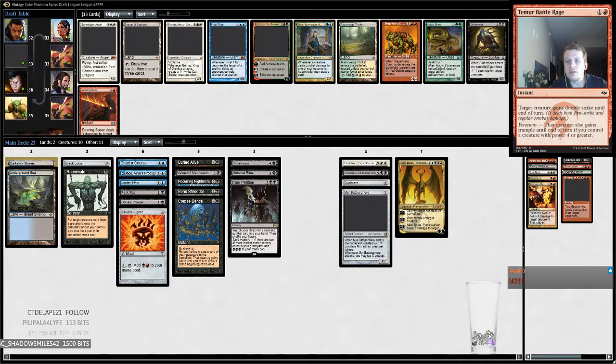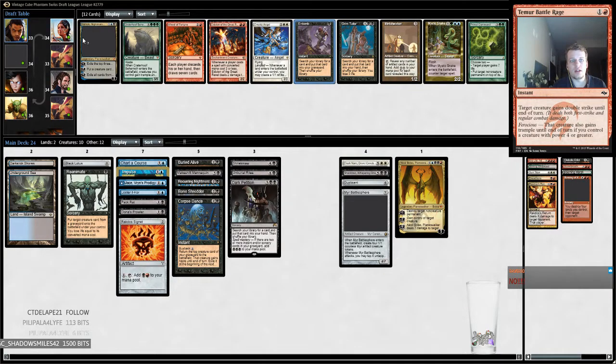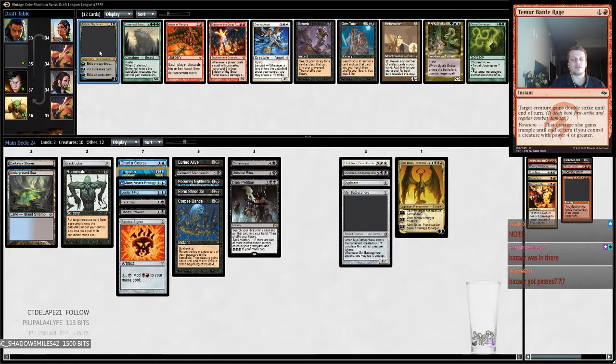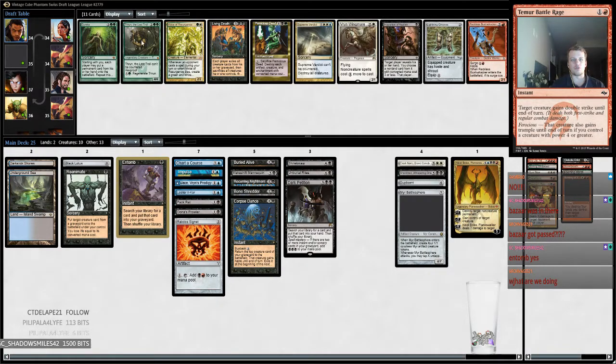We got Impulse — come on MTGO. We got the Impulse. There's Ashiok — Ashiok's really good. Entomb's really good. Frantic Search is really good. I think we have to take Entomb. Ashiok is really good though. MTGO tweaked out and I just didn't see it — I would have obviously taken the Entomb over Impulse but MTGO tweaked out. I am going to restart Magic Online to finish this.